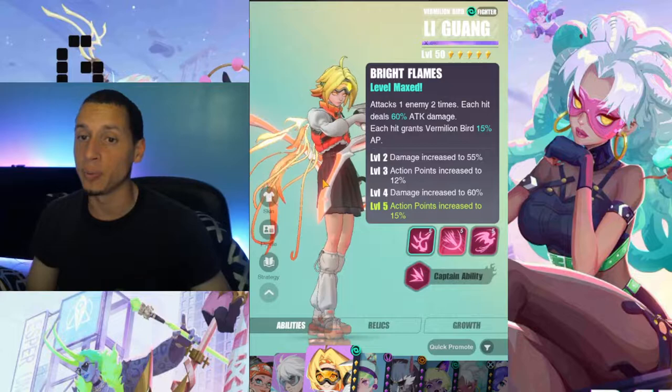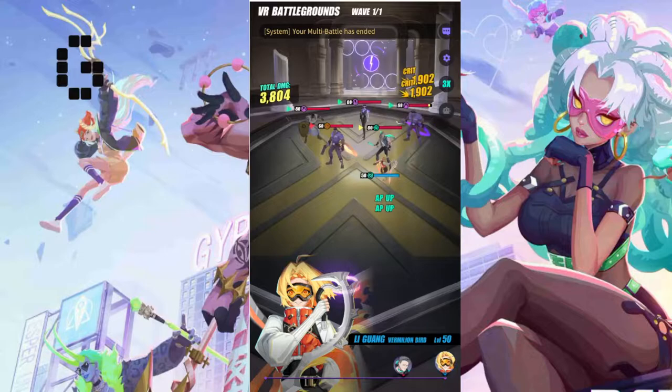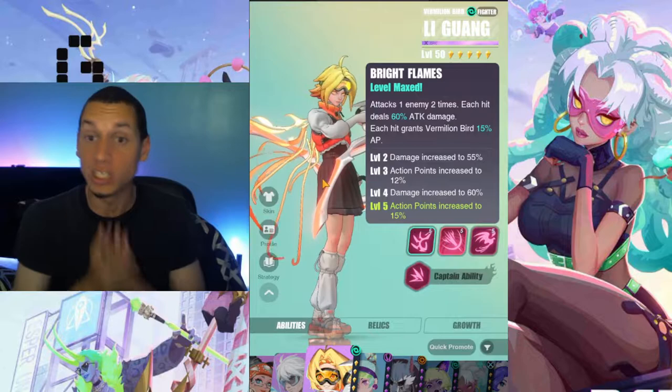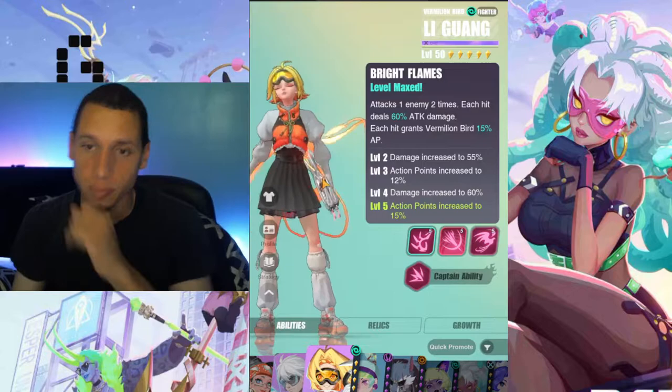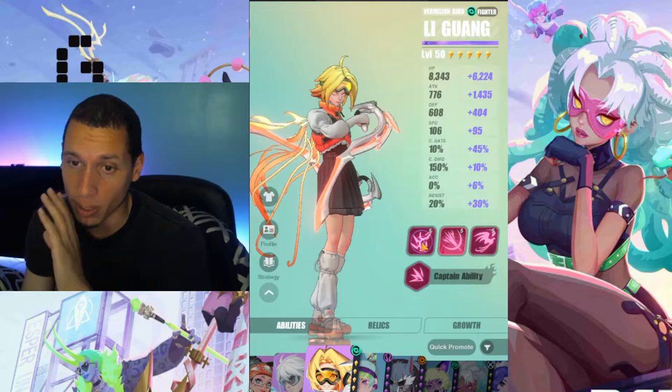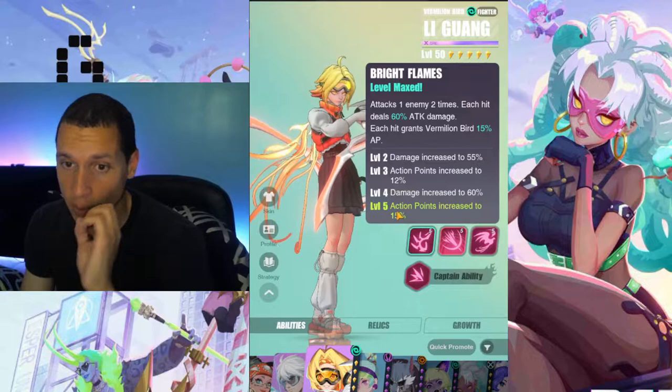Her skill 1, 'Bright Flames,' attacks one enemy two times. Each hit deals 60% attack damage and grants Vermilion Bird 15% AP. So what this means is every hit she does — and she attacks twice — she can push herself 30% forward by herself. That's basically unique to her first ability, which is huge. When she goes and hits you twice she gets that plus 30%, so she'll be skipping so much. I do have her fully Eidolon'd out, so you get plus 15% per hit, equaling 30%.